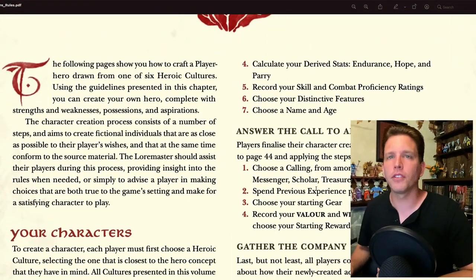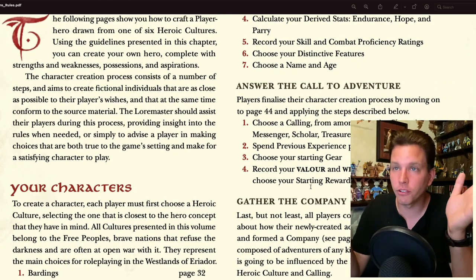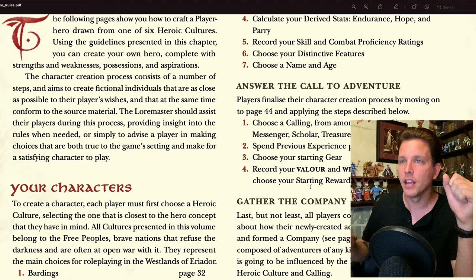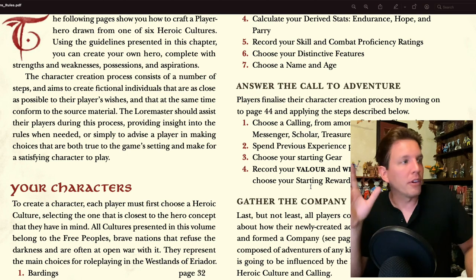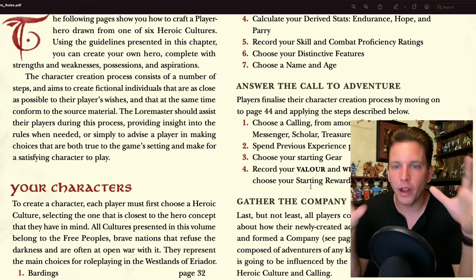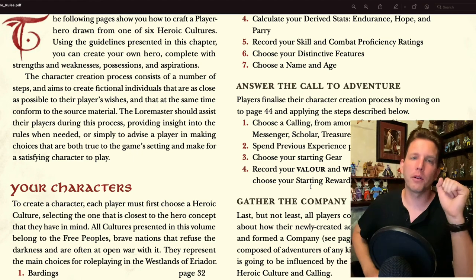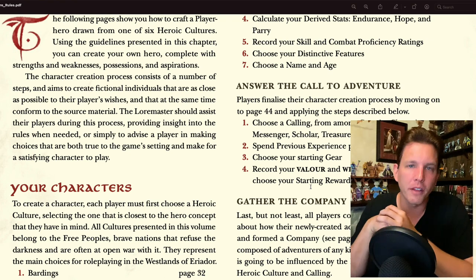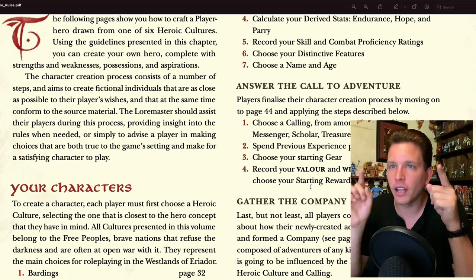The following pages show you how to craft a player hero drawn from one of the six cultures. I actually read through this chapter maybe two or three weeks ago because I wanted to go through it here on YouTube. One thing I remember is that the selection of races you can create characters for was a bit more limited than I was expecting — I was going to create a Knight of Rohan.